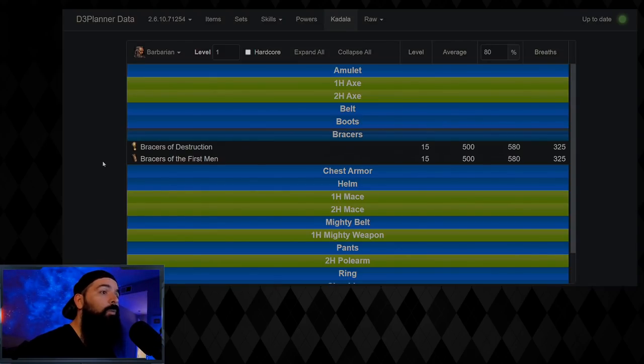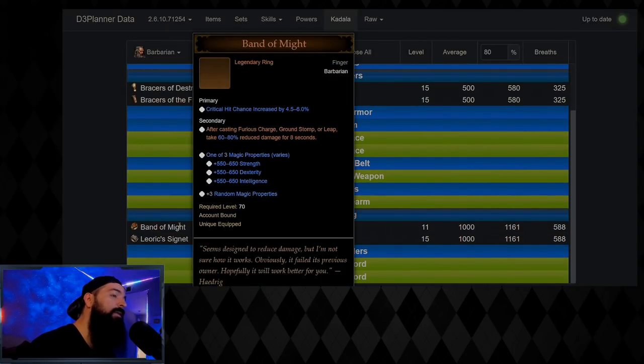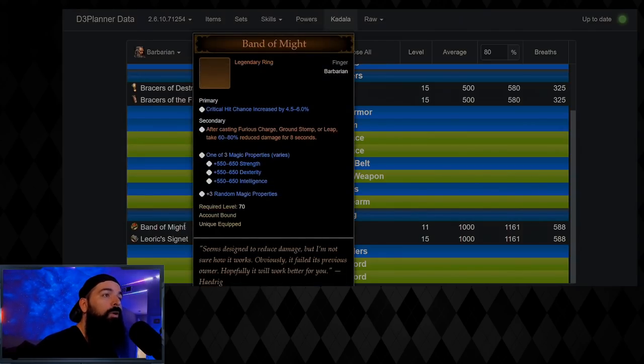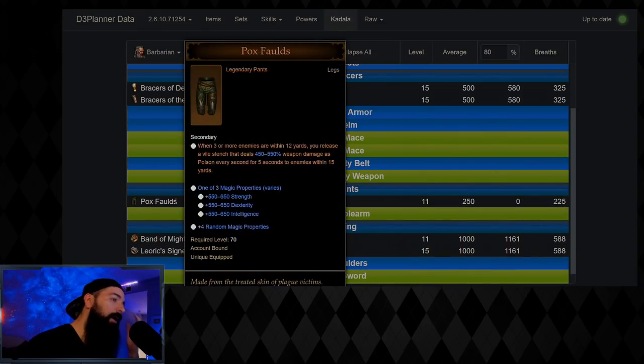If you get one of those bracers right away, you can yolo and try to get a Band of Might at level one — it would be insane, letting you tank T6 while leveling. If you don't want that much risk, since rings cost more than bracers, you can play it safe and go for Pox Faulds. Pox Faulds give you a 550 weapon DoT that scales with an ethereal if you get one while leveling, and it makes massacre bonuses easier.